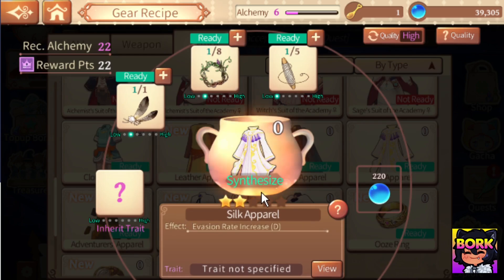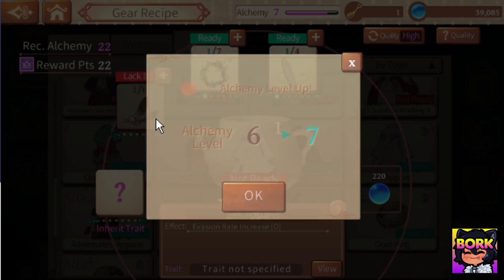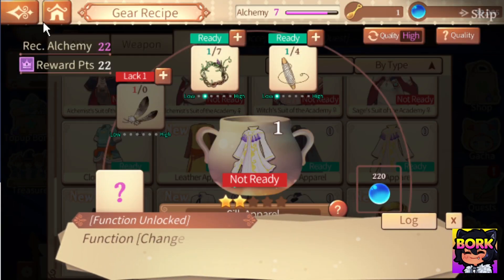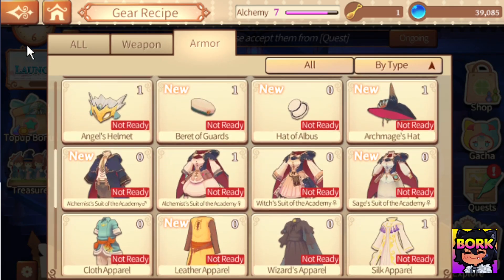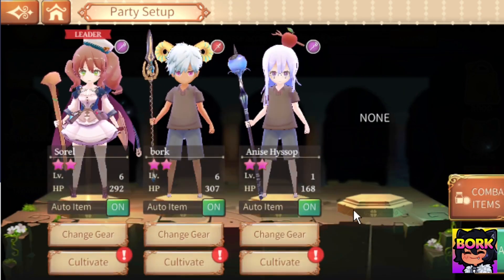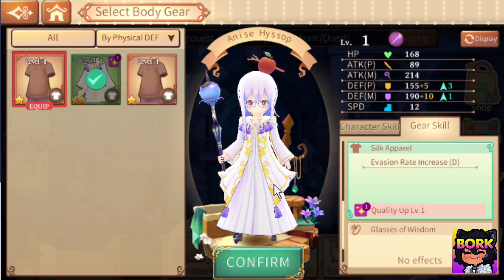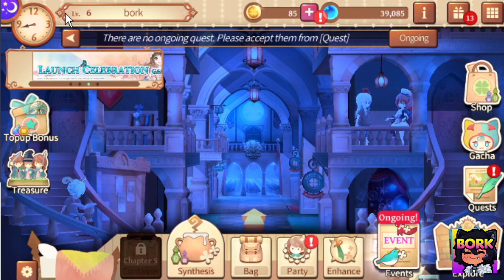My biggest thing is just getting them out of these brown shirts, so I'm going to focus on synthesis and gear and craft them actual armor so they don't look homeless. Let's craft this silk apparel — synthesize right here. This is going to be a two-star piece of clothing versus the one-star. If you craft more gear, you get mastery points, which I think is pretty neat. In Atelier, they definitely let you know when you're crafting gear because it is all about crafting — it's an alchemy game. We're going to hit change gear and she looks way better in this outfit. That's some quick customization so your characters look much better.